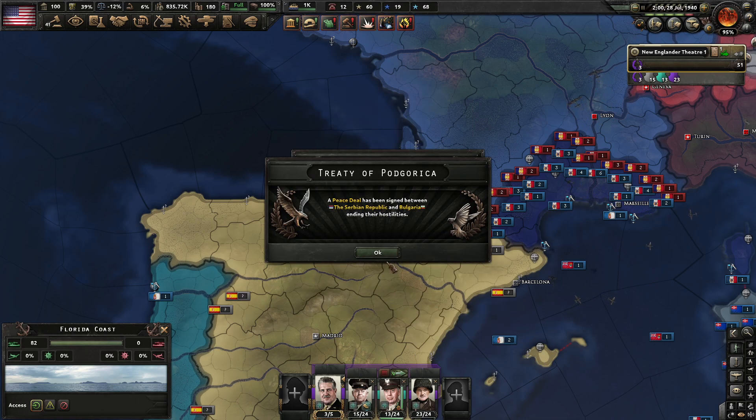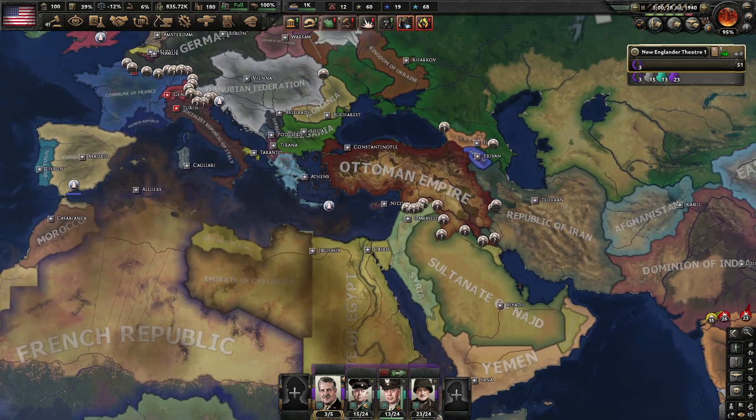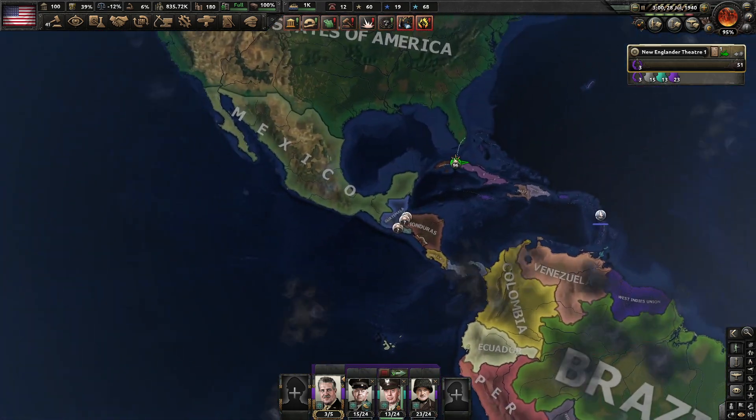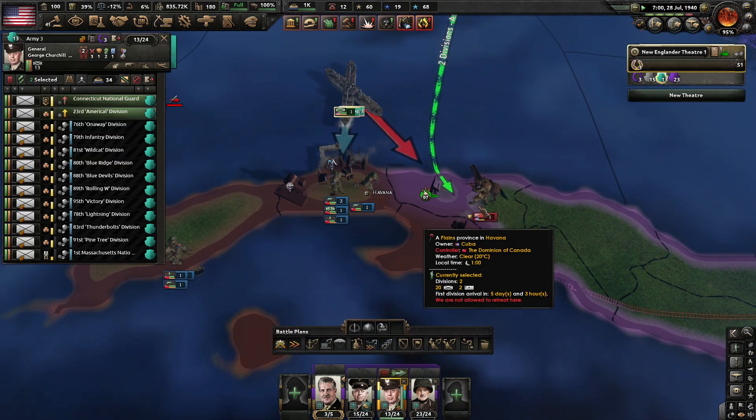Havana has actually fallen. Bulgaria has actually won the war — I think this might be the first time I've ever seen Bulgaria actually win the war against Serbia, Romania, and the rest of the Belgrade Pact. So good for them.